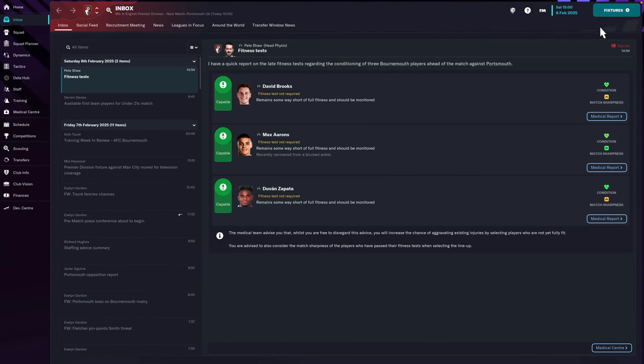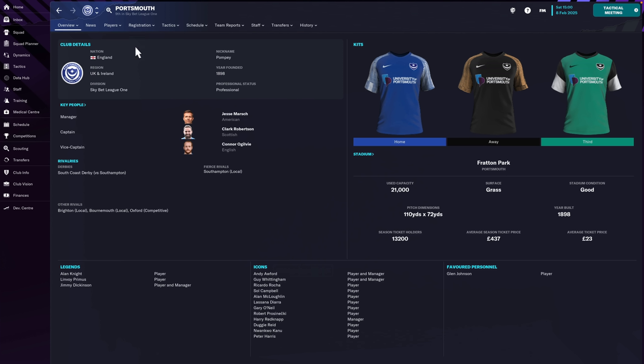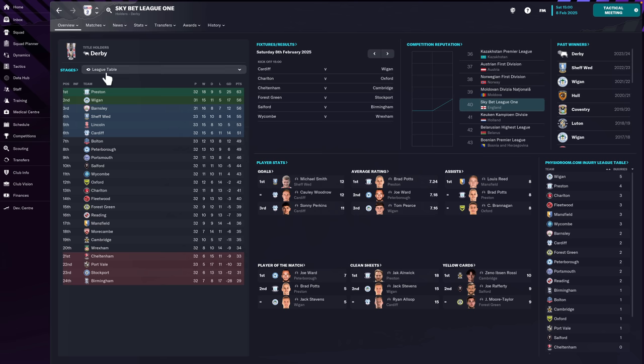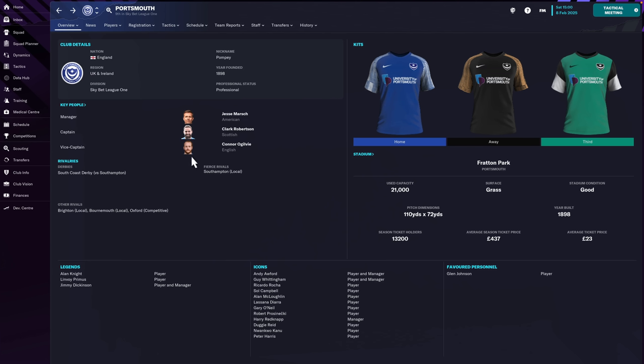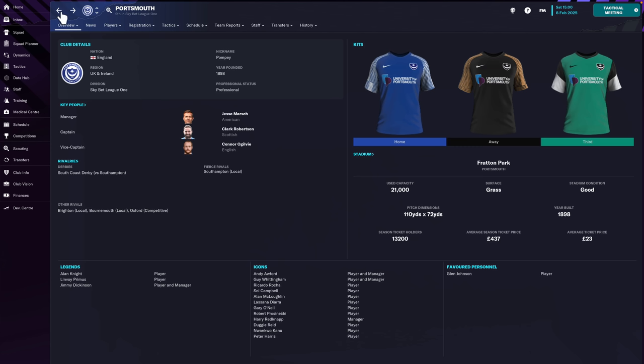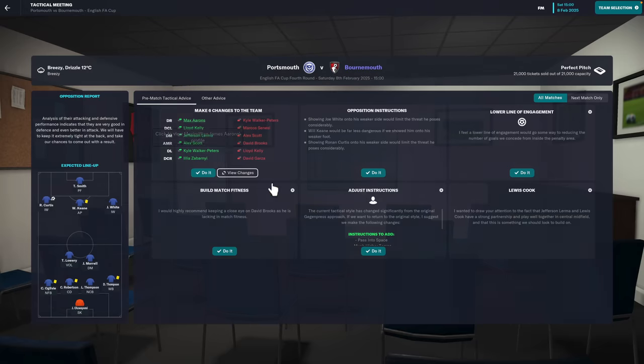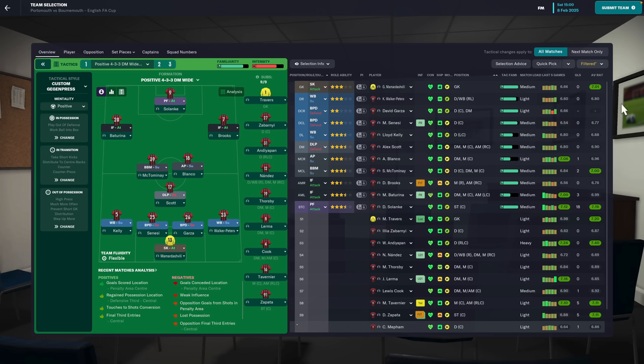Right, the second and final game today - a South Coast derby away at Fratton Park against Pompey in the FA Cup. Portsmouth are in League One right now, ninth and going for a playoff place. Their manager is Jesse Marsh. Last year it was Frank Lampard's Plymouth who knocked us out - will it be Jesse Marsh's Portsmouth this time? Going to stick with the 4-3-3 and not have a knee-jerk reaction to the 3-0 loss, but there will be some personnel changes.